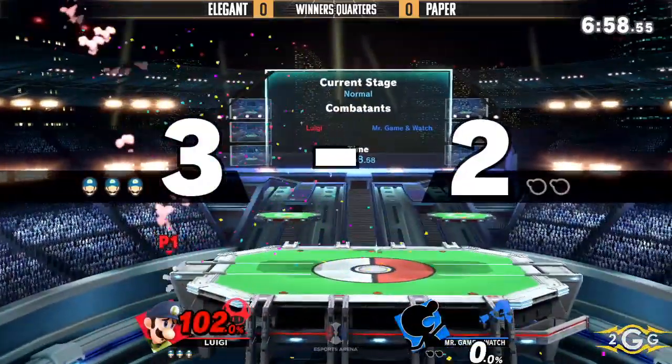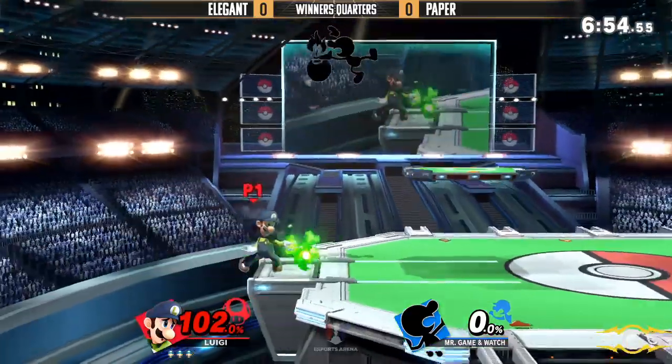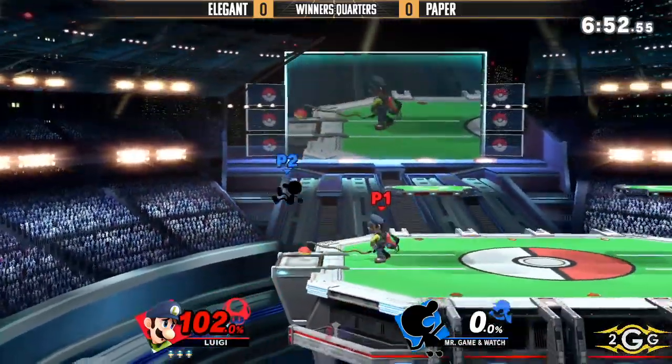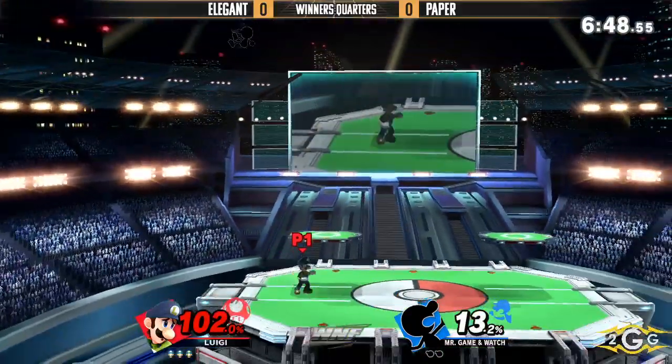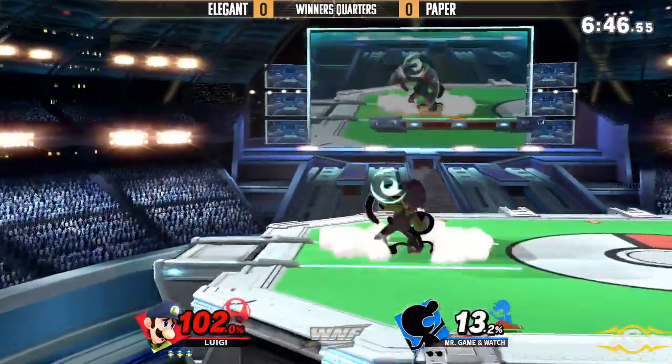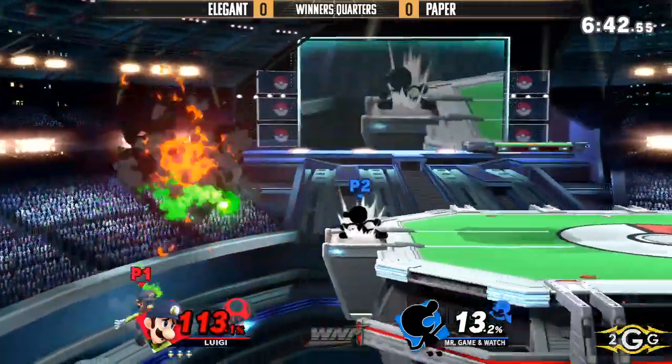And yet again, that's such a smart get-up option — he kind of waited for Paper to do something first. It's one of those things where you don't expect a character to have an invincible option as soon as they jump from ledge. So if you're not expecting it and you get caught by it, you can just die super early.